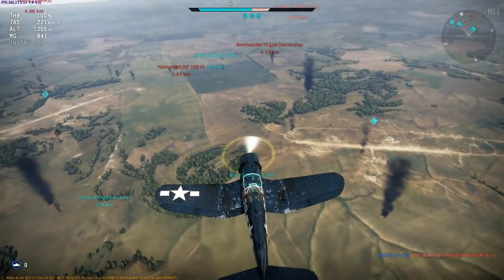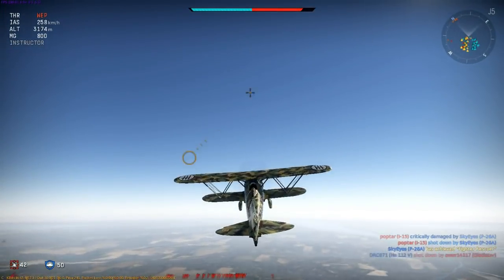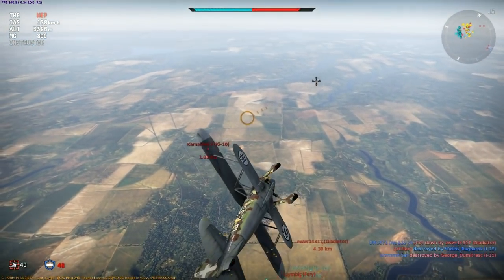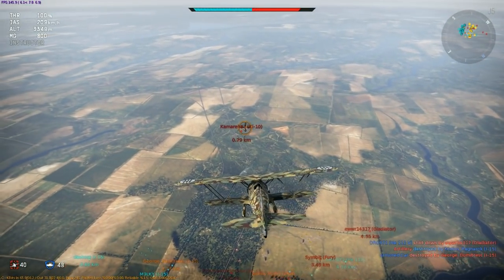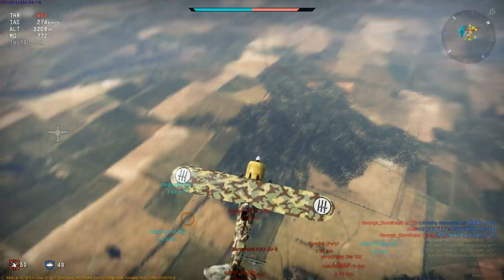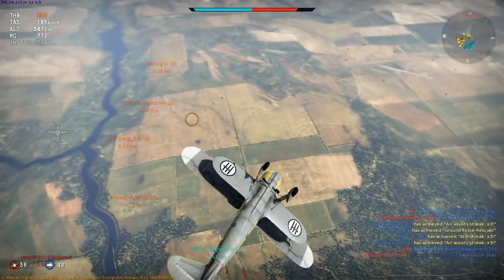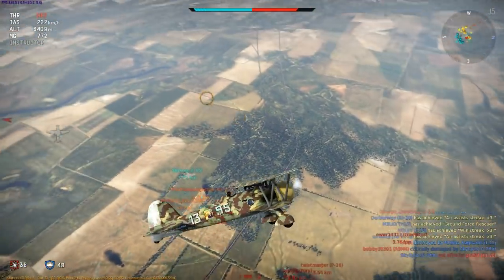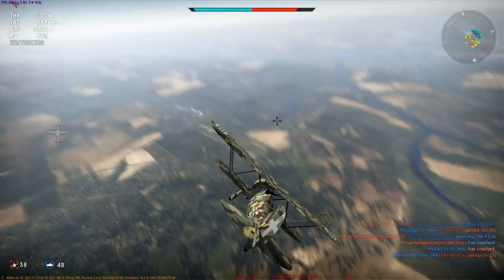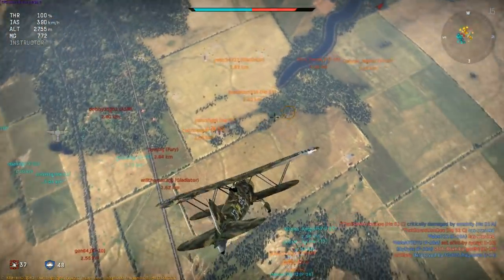Lastly, an example of how not to perform the climbing spiral. I have an altitude advantage over a chasing Ki-10 and try to initiate the fake head on followed by the spiral. My mistake was rolling the plane too far and not keeping the cockpit pointing upwards. By going belly up the plane exited the climb and I found myself in a horizontal turning battle — one I was not going to win. My energy advantage was gone, so I had no option but to dive away.